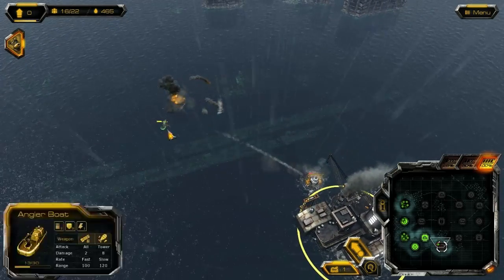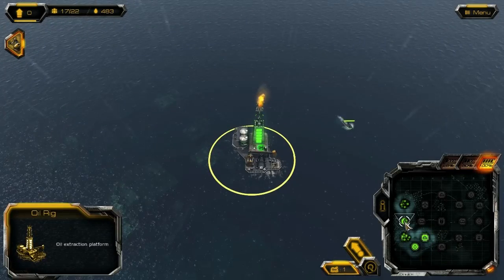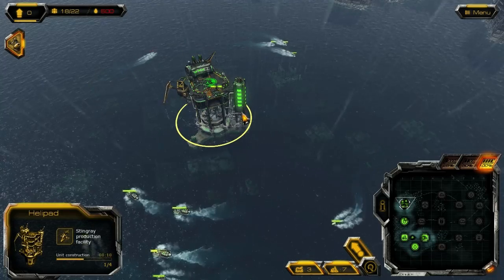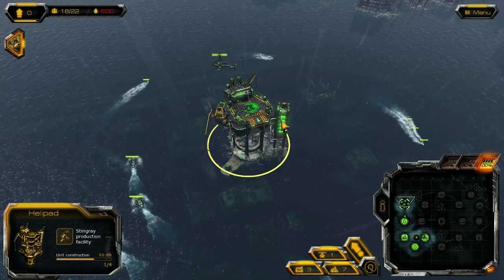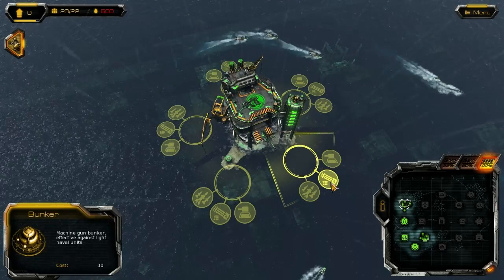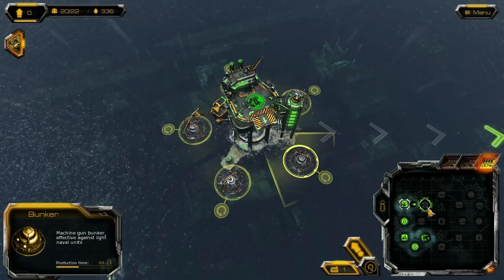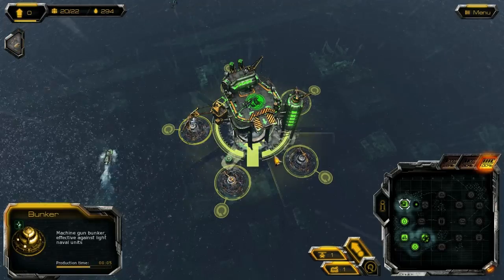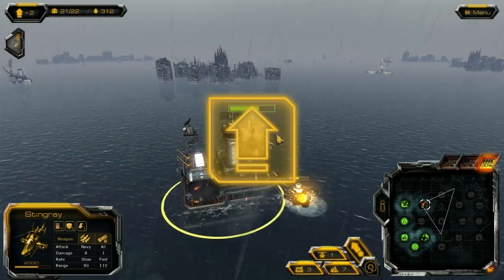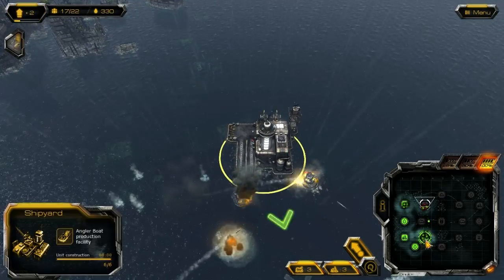There's an artillery cannon and a bunker over there, so I don't want to be sending angler boats — they get shot to pieces very easily. I'm taking damage from a tower as well. There's my Stingray helicopter, doing a decent amount of damage though it'll be shot out of the sky. It doesn't really matter — units don't actually cost anything; it's only production speed you need to concern yourself with.